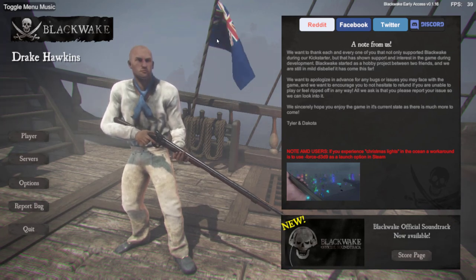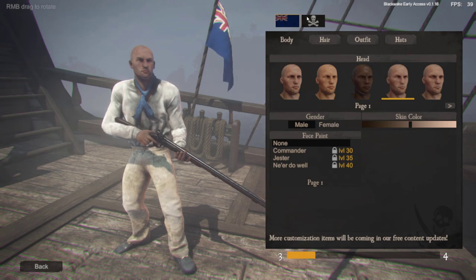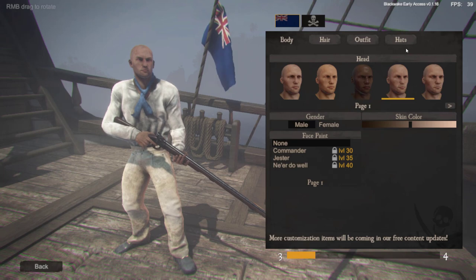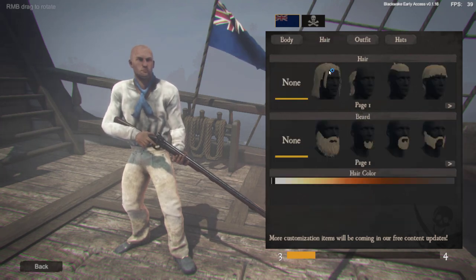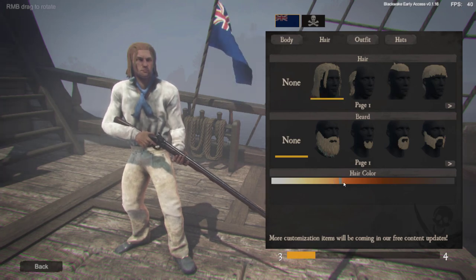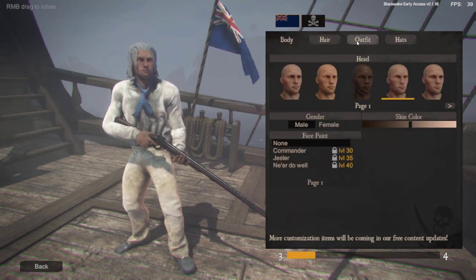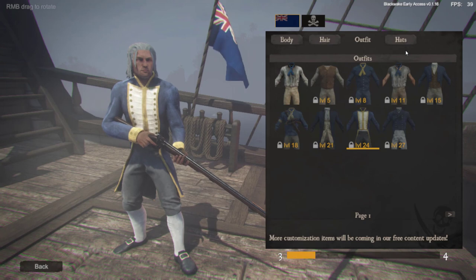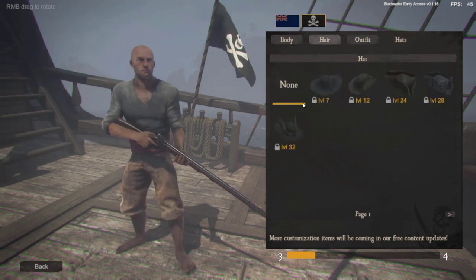We're going to have a quick look at a few things. You're going to be able to play either as the Pirates or as the British Navy. If you select player, you can choose a few things like the body type, the hair type, your beard — you can go bald, you can change the hair color. Outfits are mostly available as you level up from experience through playing, as well as some pretty funky pirate hats.